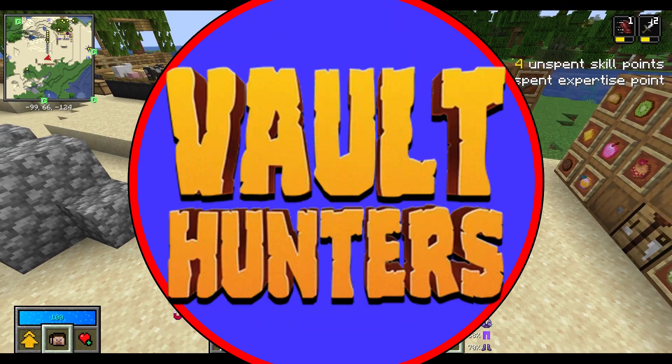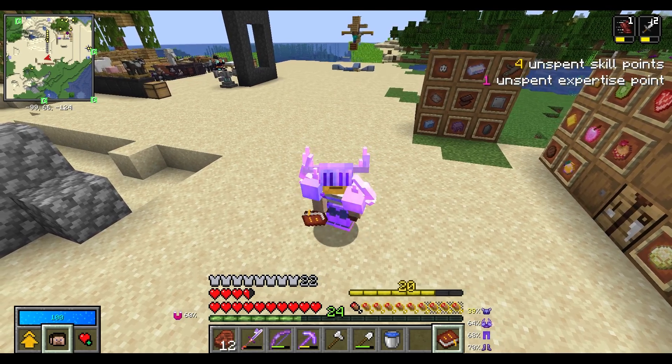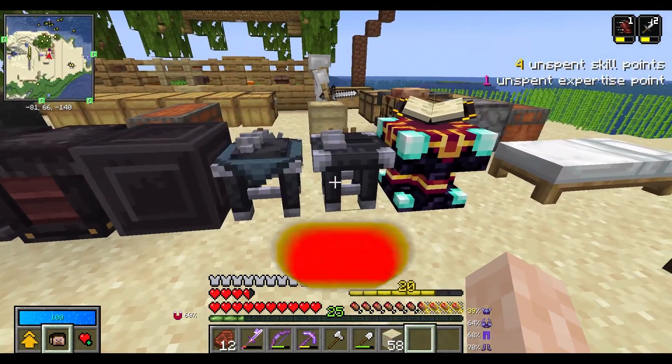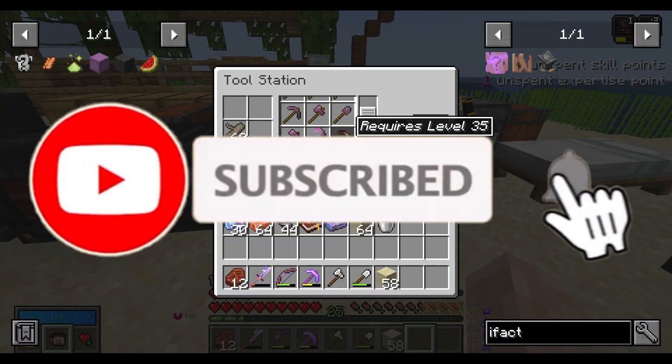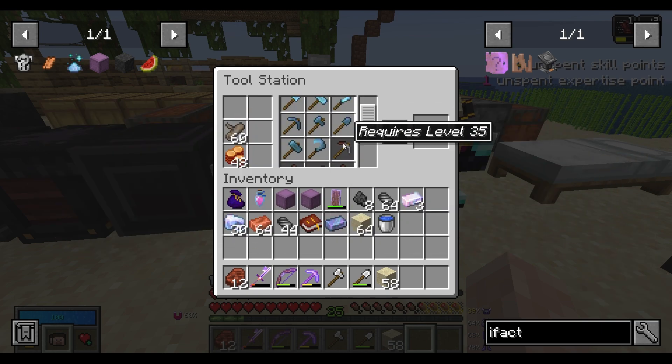Welcome back to Vault Hunters. Today I'll be upgrading my pickaxe into a paxel and upgrading my armor. As I start to progress through the mod pack, it's time for me to get some better equipment and tools, so I'll be upgrading from chromatic iron to chromatic steel.